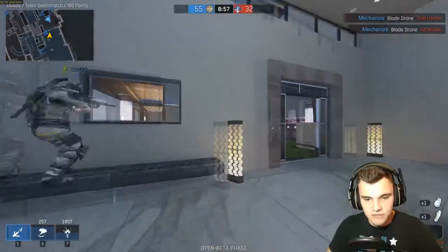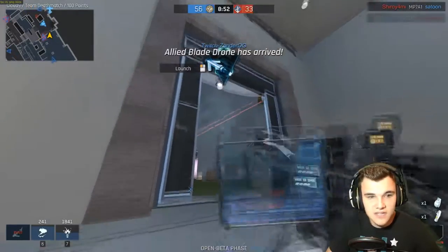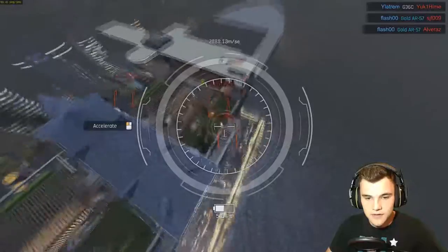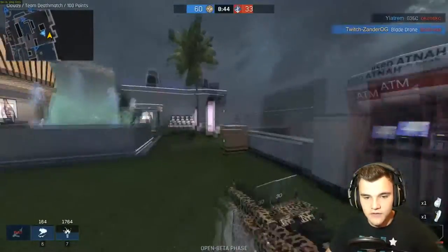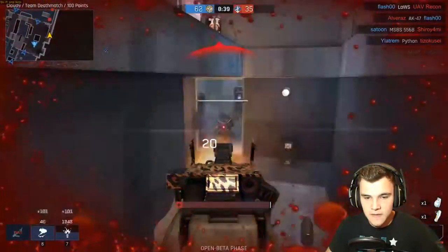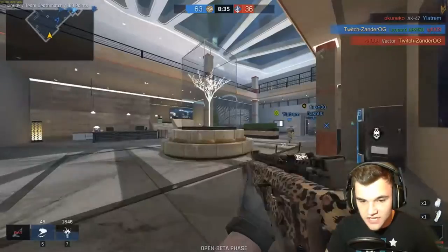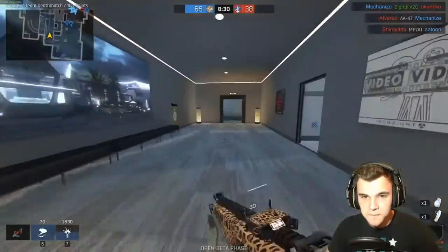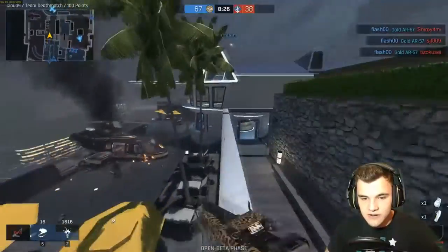I got this killstreak, let me see if I can call it in. This is called a Blade Drone — it's kind of like a hunter killer. I'm going to call this in on this guy. There we go, there's one. There's another one going underground. Killed each other — so that's something else. You can kill each other in this game too. You can both die from a gunfight and it gives both people a kill. Sometimes it's kind of annoying, but it's all right most of the time.